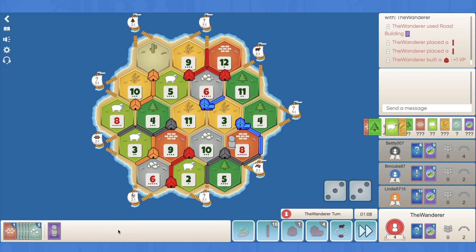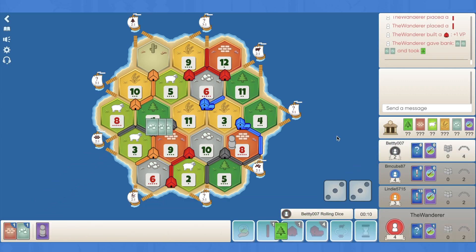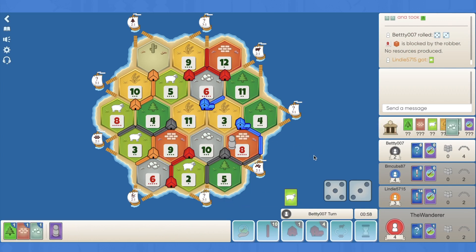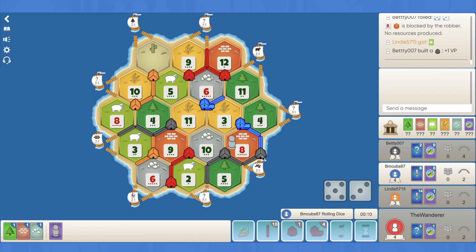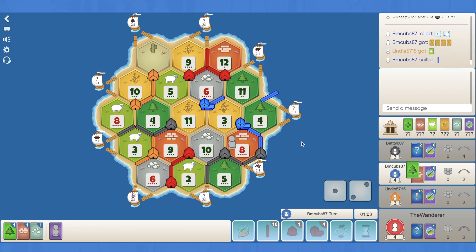Do I want to 4-for-1 my ore? Yeah, just in case. 4-for-1 for a wood, and then we hold. I like that - good turn. That's the 8 block - solid. Black gets a settlement, I know, but Blue was just looking dangerous on those 3s and then the 6 and the ore port. I think we've really slowed Blue down now.